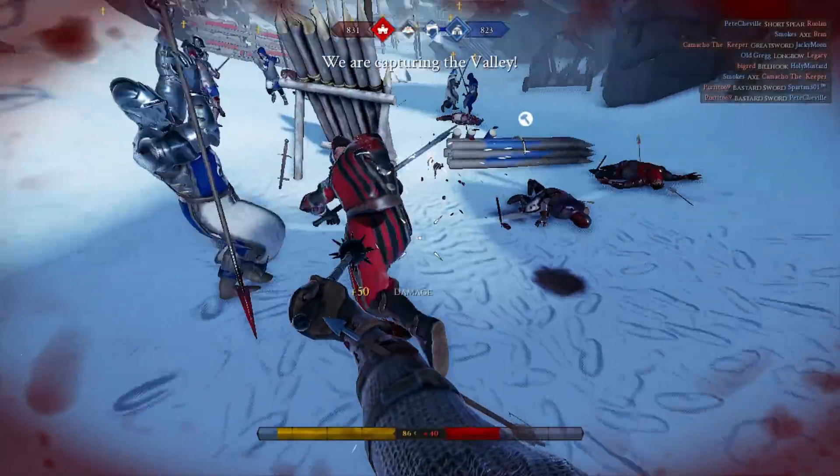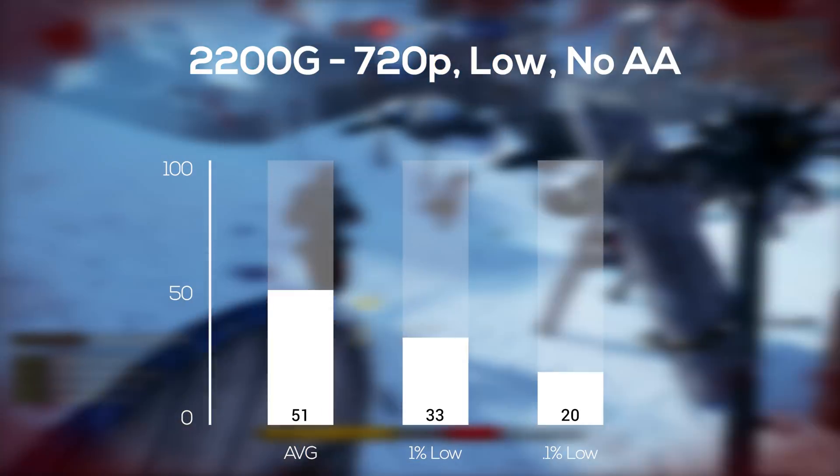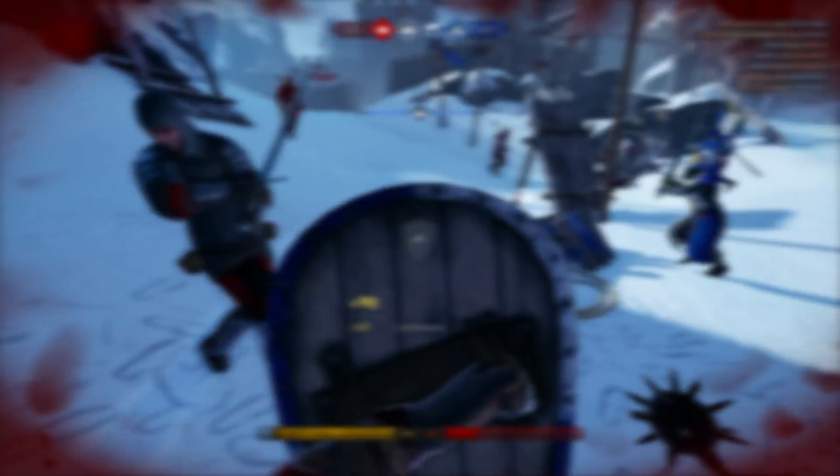Speaking of the 2200G, the integrated graphics without a GPU was the last benchmark I ran, and for this I had to crank the settings all the way down to 720p and low, but I did manage to squeeze out a very playable 51 FPS average.